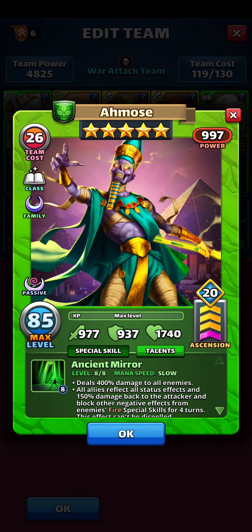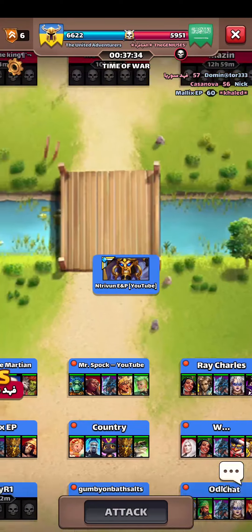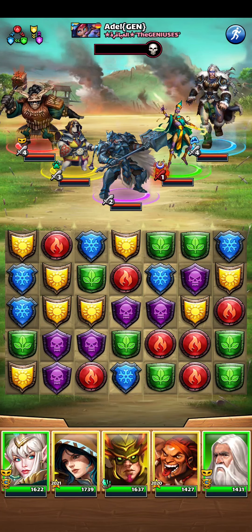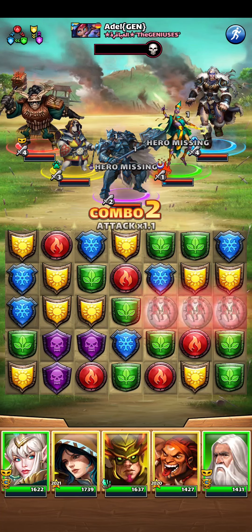Ahmos is of course quite dangerous if he fires, so the dodge will be extremely useful here from Cadelen. We're nearing the end of the war so we are in a pretty good spot. Let's try and make some movement here.